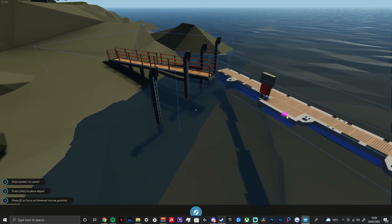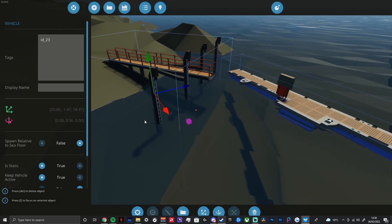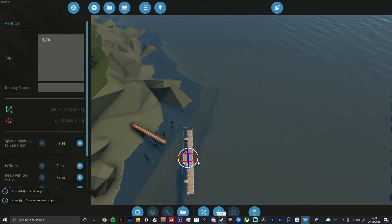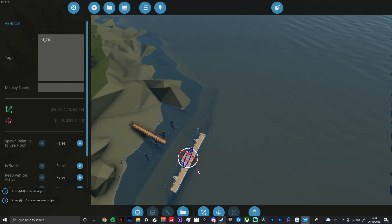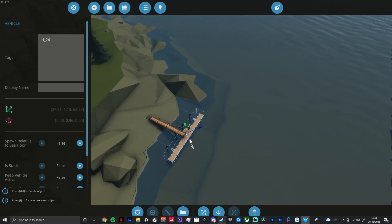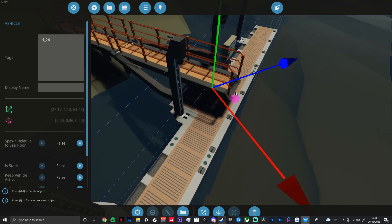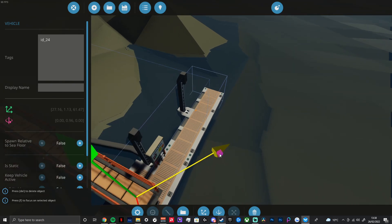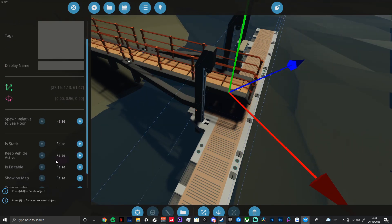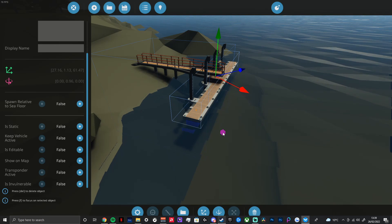Now we'll line up our other piece. We can take the angle data from the first piece - the 96 degrees - and use that to configure this one. If we rotate it around to 96 we know they'll be exactly in line. Then it's just a case of maneuvering this into place, which is sometimes trickier than it sounds, especially for stuff that needs to line up fairly precisely to work with the grippers. If you have it a little bit over, it should glitch itself back into position. Because this is a floating section of the dock, we'll leave it as non-static so it'll move up and down freely and rock in the waves.